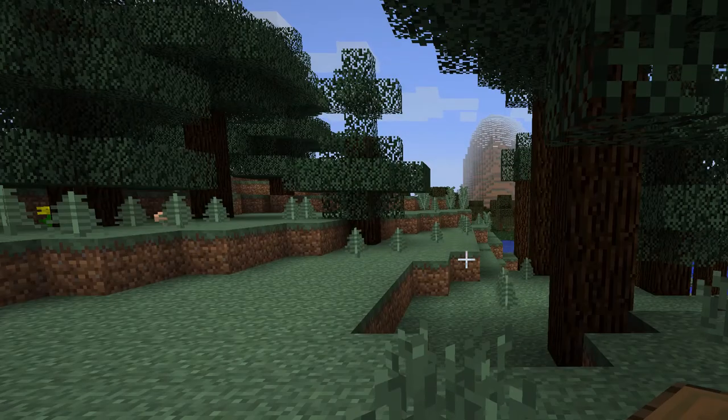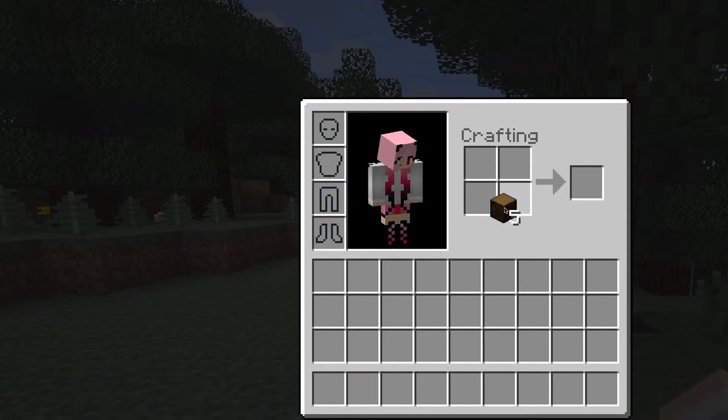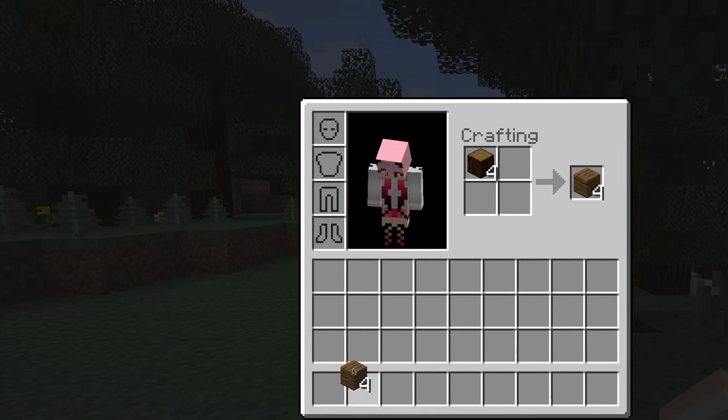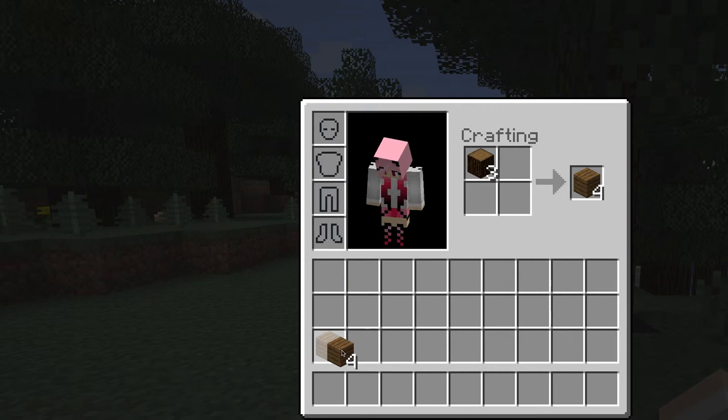Alright, press E. Make some wooden planks. Okay, so I go here, and then what do I do? Yep. Just like that? Yep. Keep pressing it. Keep pressing it until it's done. What does that mean? Right there? Yeah. Nope. Alright.